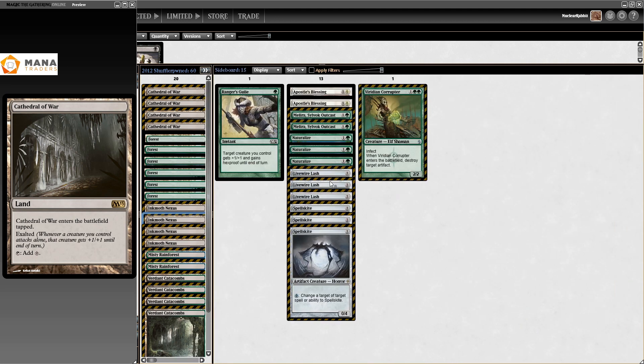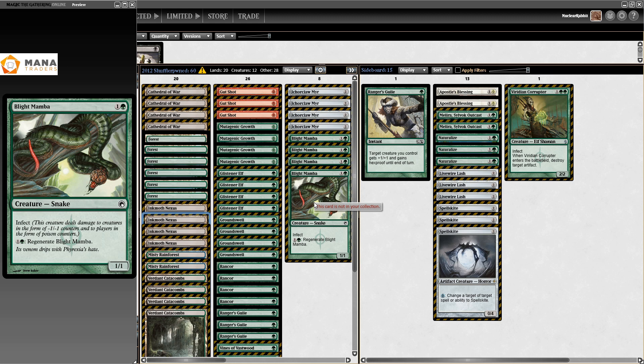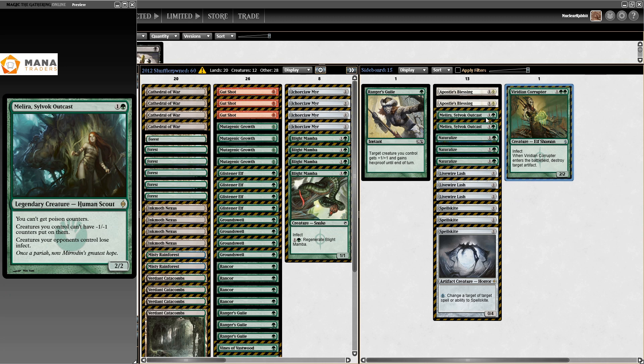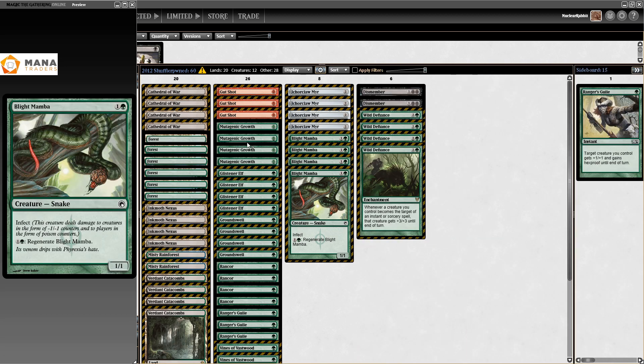In the sideboard, there are a bunch of Livewire Lashes. This creature deals 2 damage, and because Infect reads 'this creature deals damage to creatures in the form of -1/-1 counters and to players in the form of poison counters,' if you equip Livewire Lash and your thing gets targeted, it deals 2 infect to your opponent, which is really cool. Viridian Corruptor, Melira, Silvok Outcast — this is against Pod, because you can't go infinite with Birthing Pod without -1/-1 counters. This is also good in the mirror, because if your opponent's creatures lose Infect, they're just 1/1s and 2/2s.